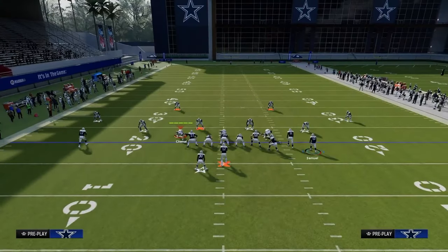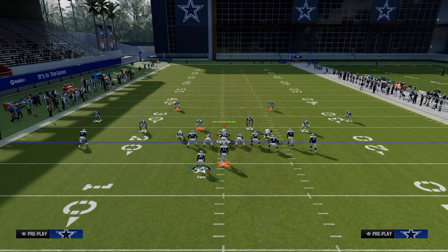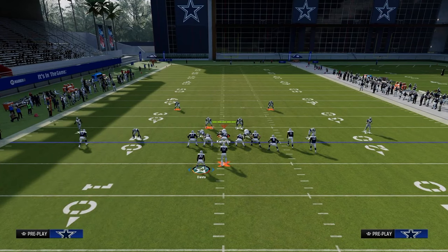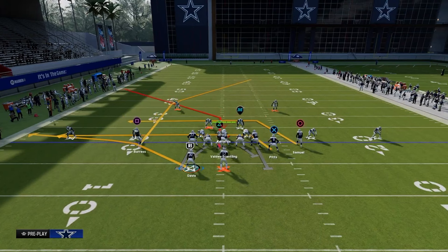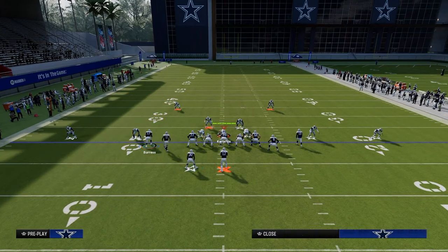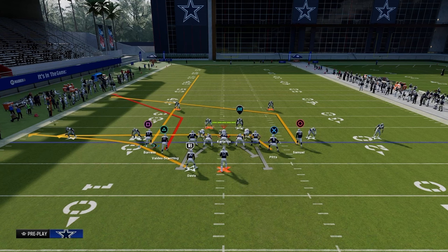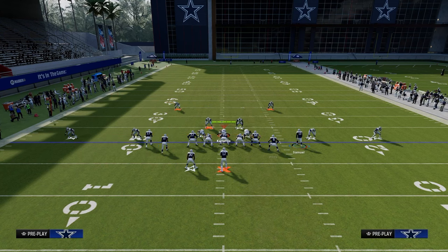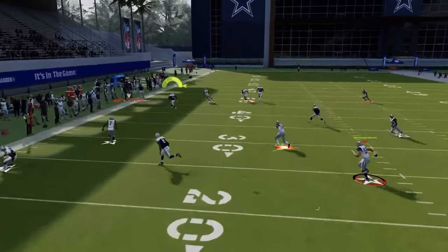Our first setup is going to be out of Play Flood. This is the main power play of the scheme — the play you must make go, the play you will run again and again. The setup is to audible into the play, streak the left side receiver, and slot apprentice post the outside right receiver. This gives a nice flood concept to the left.